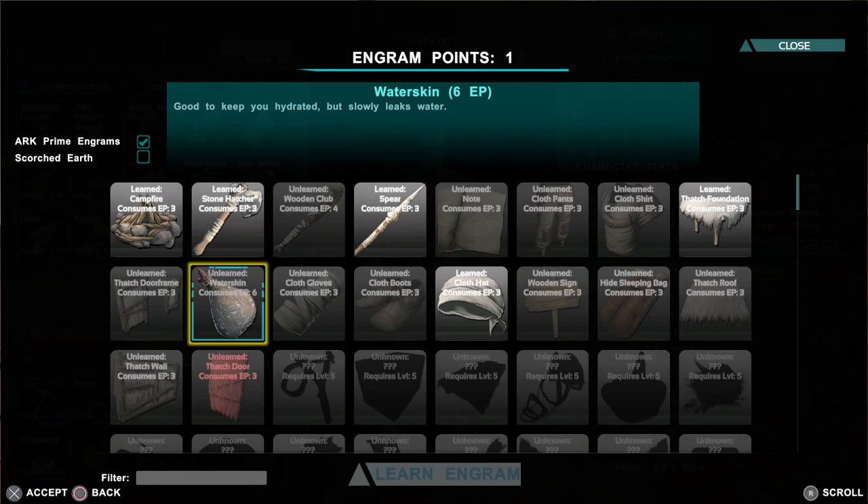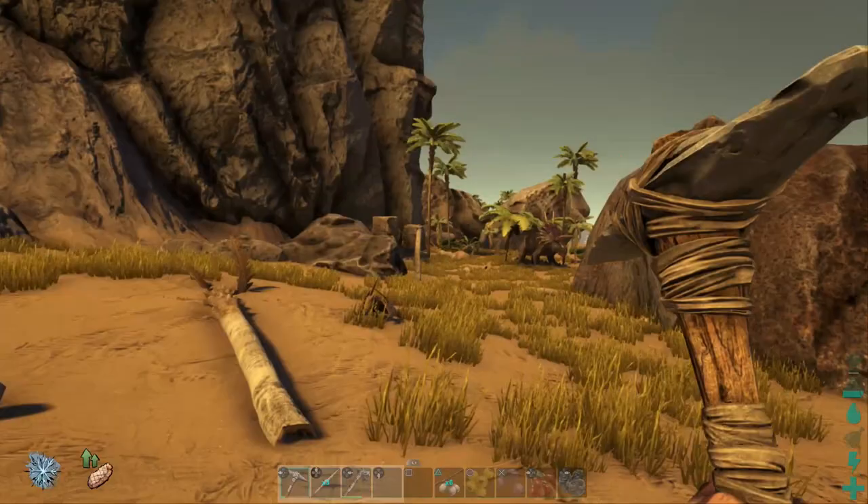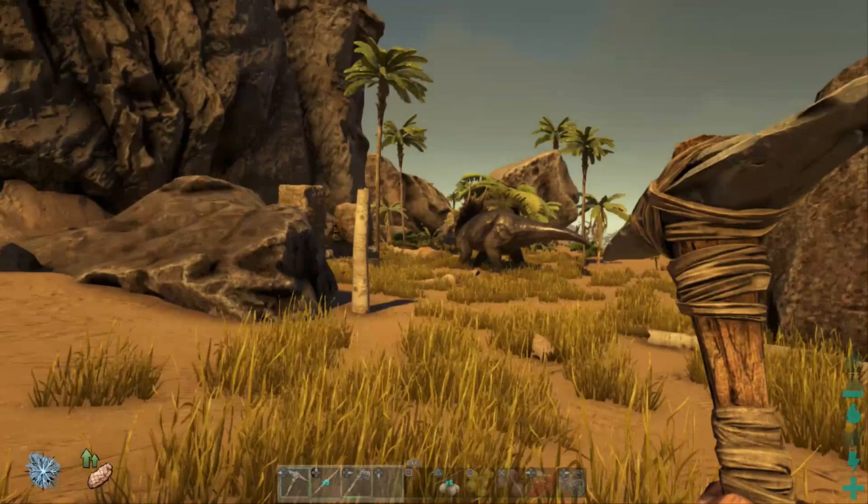So what we're going to do is make that campfire. We're not going to get the double XP from the Explorer Note yet — you might be tempted to just go and get it, but we're not going to straight away, and there is a good reason which I'm going to share with you in just a second.